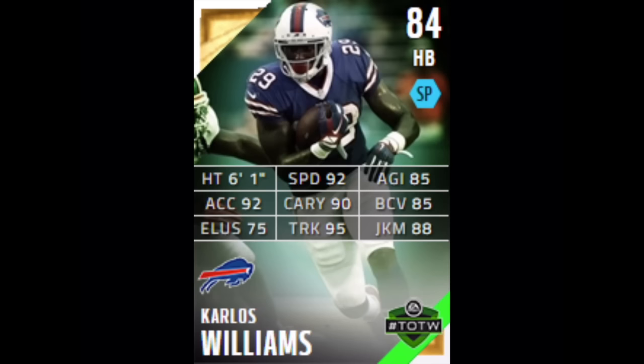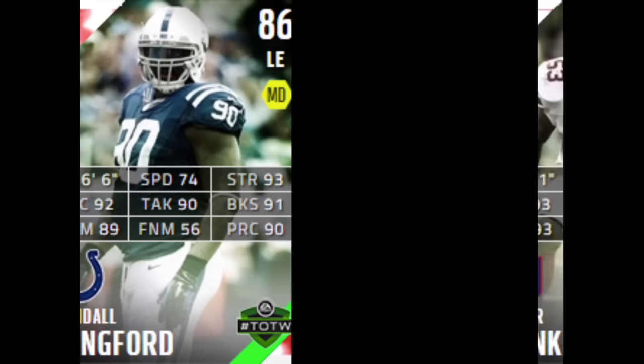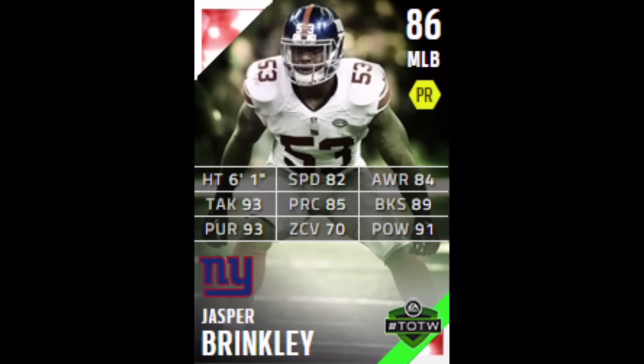Our first elite card is Kendall Langford, 86 overall defensive end. His speed is 74, strength is 93, tackling is 90, and power moves is 89. Not a bad card overall for Langford.